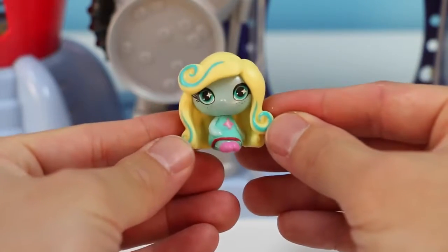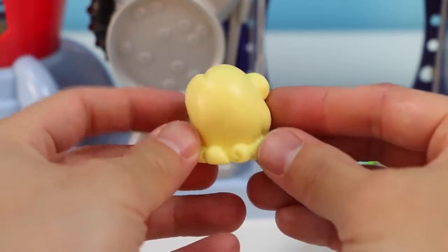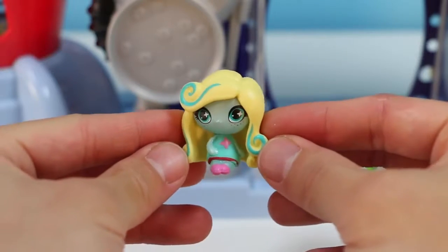We found the Minis from the original category. She's got blonde hair with some teal highlights. She's also wearing a teal dress with a pink symbol right in the middle, and she's got on some pink shoes.